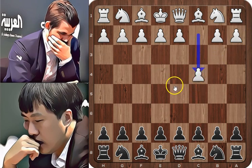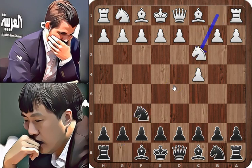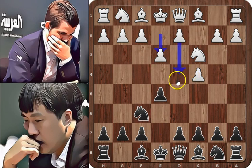White starts with c4, English opening, and black replies with knight to f6, knight to c3, and e5. It looks like we have a Sicilian with reversed colors. e3, preparing d4, and this move allows the light-squared bishop to develop.